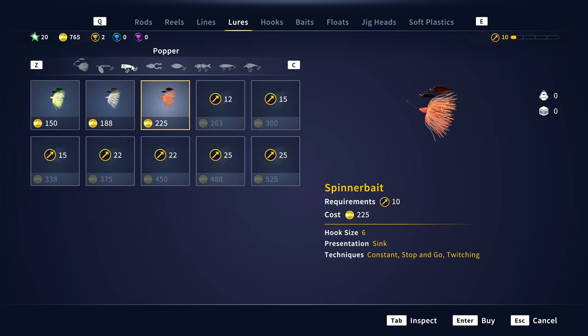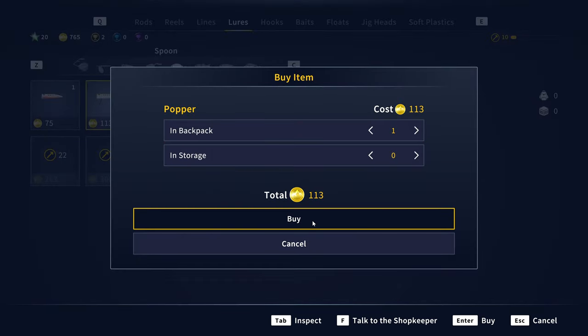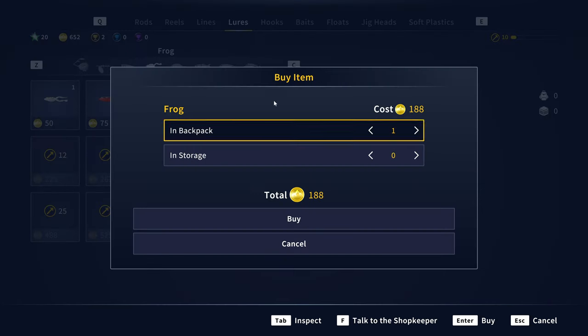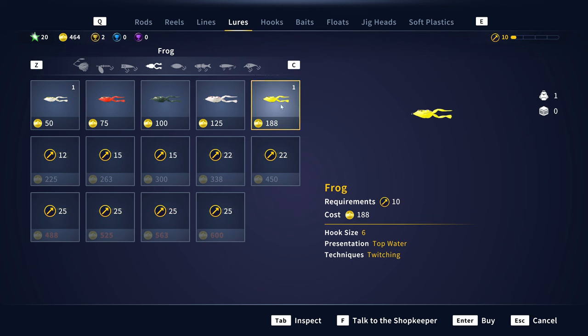The first thing we're going to do is go into the lures and purchase the size 6 popper. Just go with whichever size you're able to get. Size 6 seems to be the sweet spot where you'll get a lot of fish but you're not going to catch the juvenile size fish, so that's a really good one to go with. Then we're going to go ahead and head over to the frogs and get the size 6 frog as well.